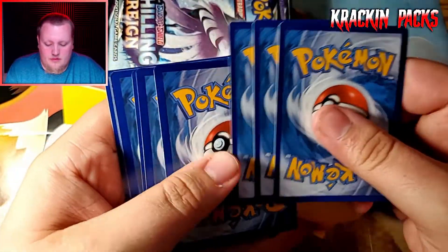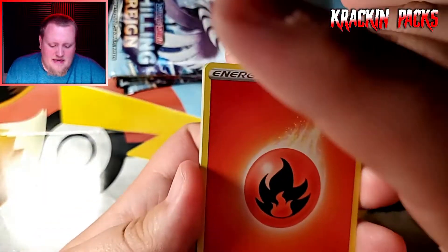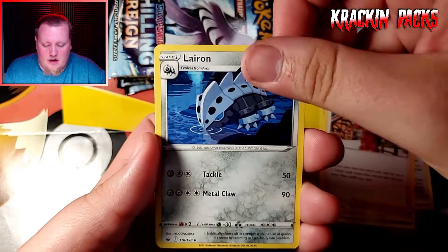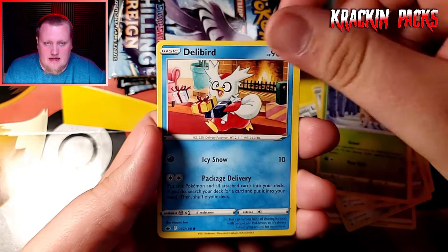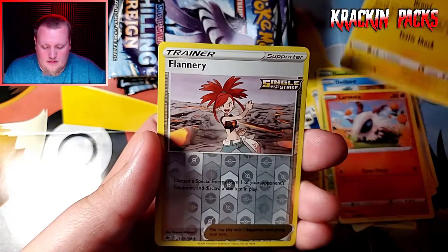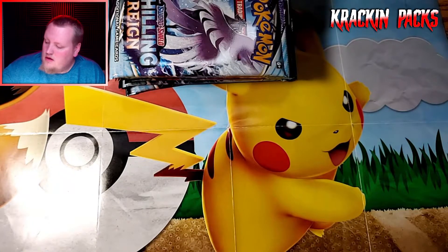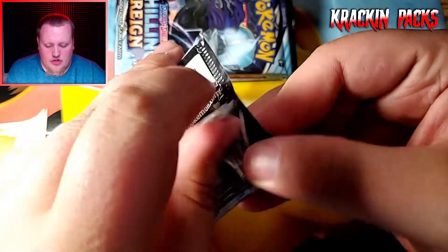First pack of the ETB. We got energy, Spiral Energy, Peonia, Lairon, Aron, Deerling, Delibird, Larvesta, Marnie, Flannery, and a non-holo Gloom. Nothing in the first pack — let's move on to pack number two.